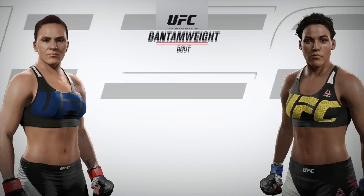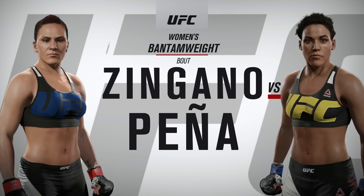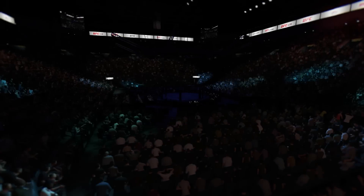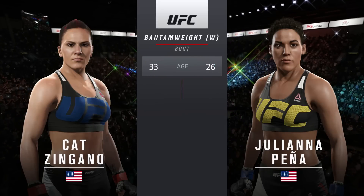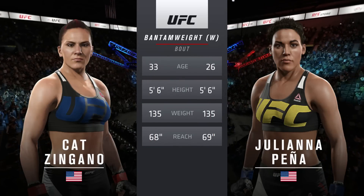Coming up next, it's a women's bantamweight matchup between Alpha Kat Zingano and Juliana, the Venezuelan Vixen, Pena. Our tale of the tape for this women's bantamweight fight: Pena is 26, Zingano is 33.